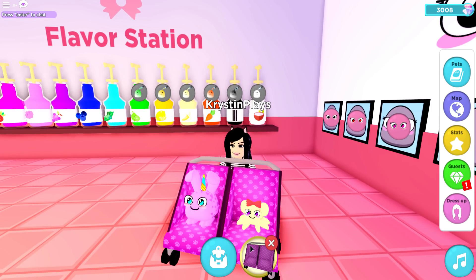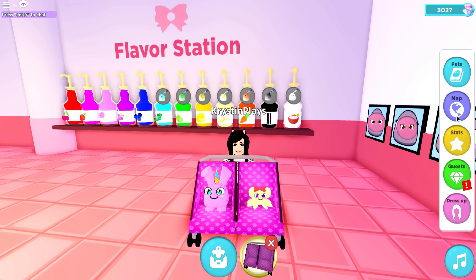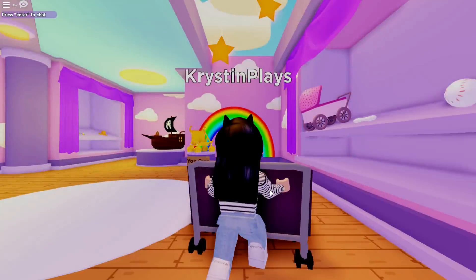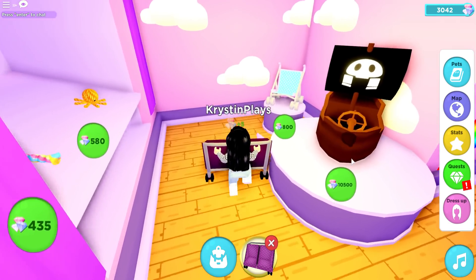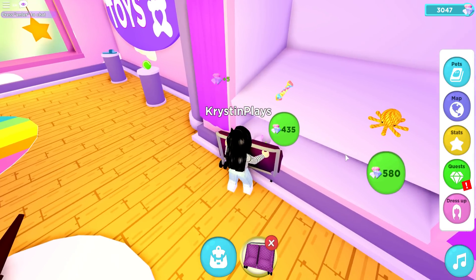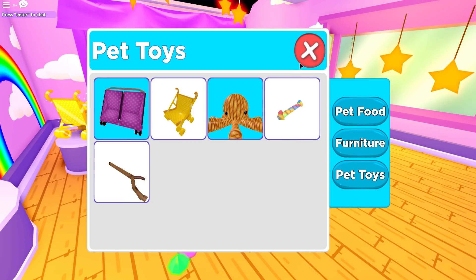We now have two new pets! We're probably going to need to go to the pet store as well. We're really going to need to start unlocking stuff for our other pet too. Let's go to the toy store. I do own the golden stroller. I kind of want to save up for a more expensive one. I think we're going to get the octopus toy — we need to spoil our pets a little bit.